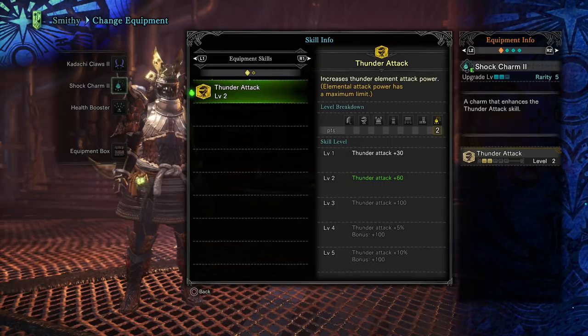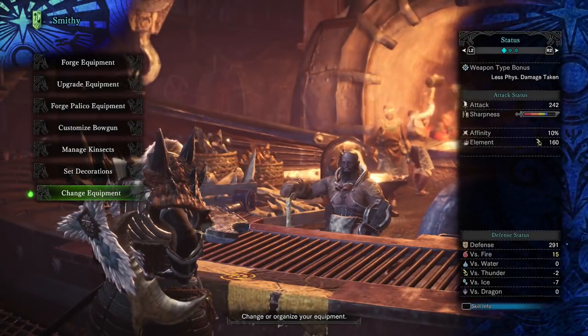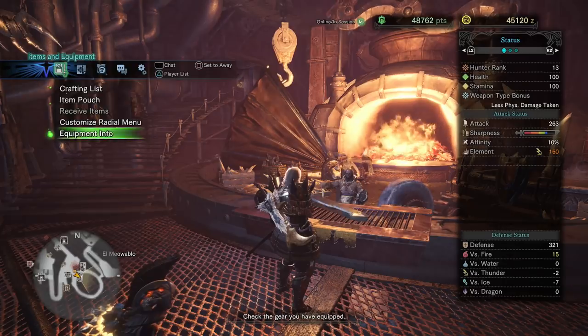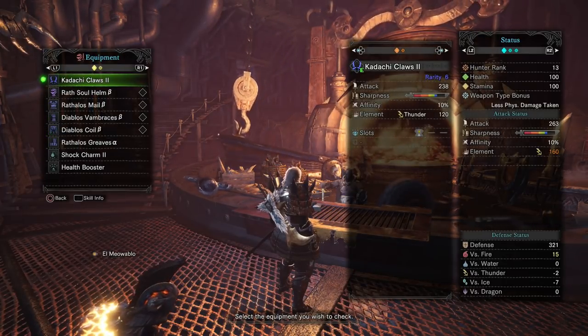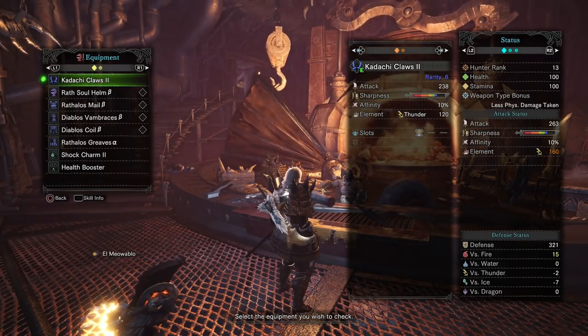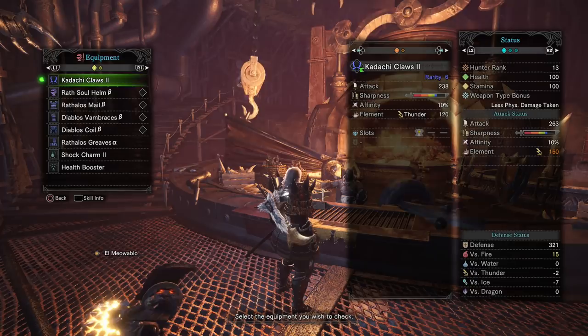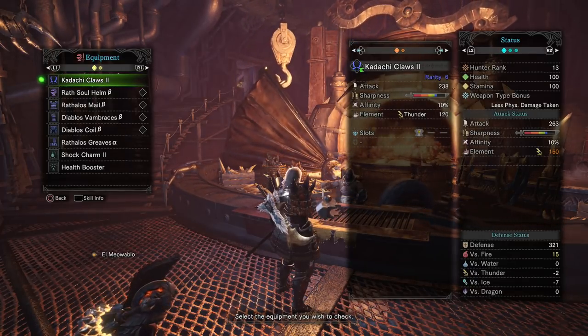I personally think it's a really good idea to make charms to match your weapon. If you're hunting a monster and you know it's weak to lightning, use your lightning weapon and swap out your charm to boost the lightning attack — you'll do even more damage to that monster. But you have to pay attention to whether you're hitting the cap or not. To check it, go into your equipment info and look on the right side. You'll see your attack and your element — mine shows 160, meaning my original element was 120, and because of how I boosted it I got 40 extra damage for my element, and that is the cap. You'll know you've hit the cap when you see it turn orange.